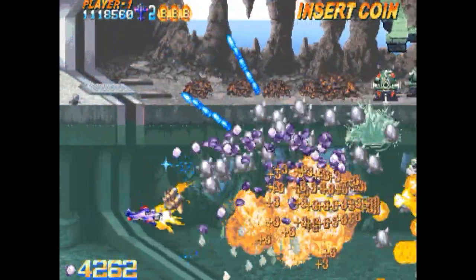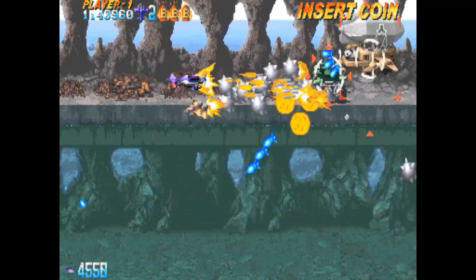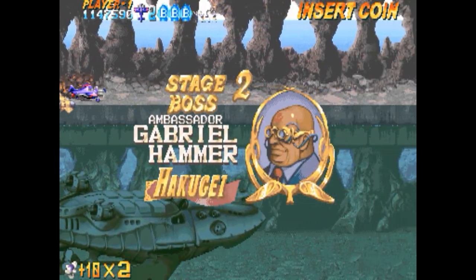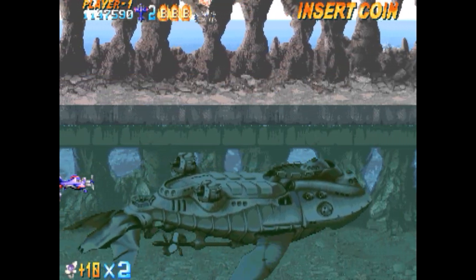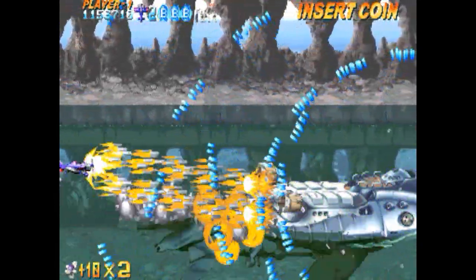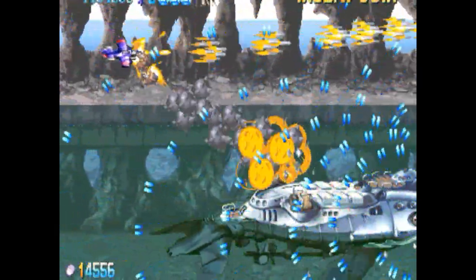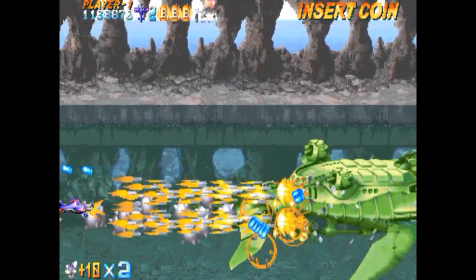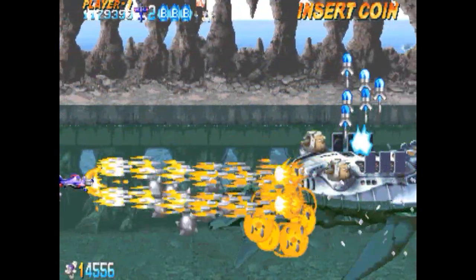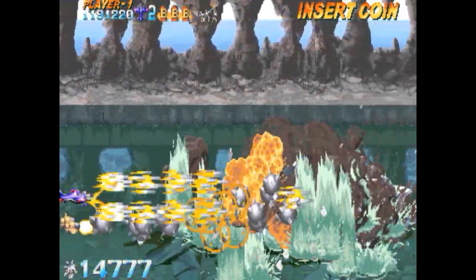Ya estamos llegando al final del nivel. Cogemos el power-up y la bomba. Viene el siguiente jefe con su submarino. No es muy difícil pero hay que ir con cuidado. No tiene unos patrones muy complicados. Aquí conviene desplazarse hacia arriba, que se abren más las balas y tenemos más espacio para esquivar. Ya estamos en la recta final del jefe.